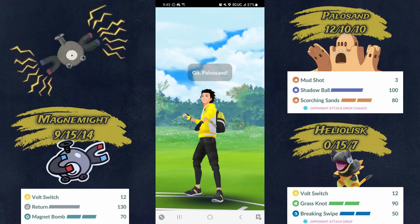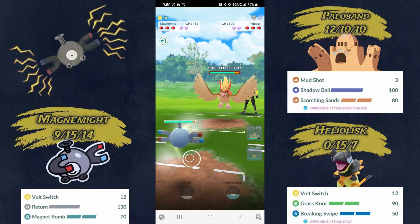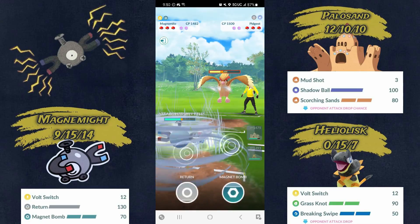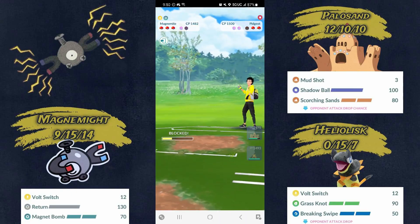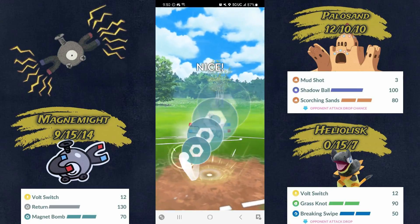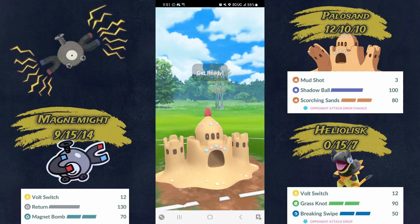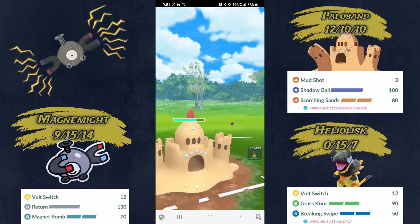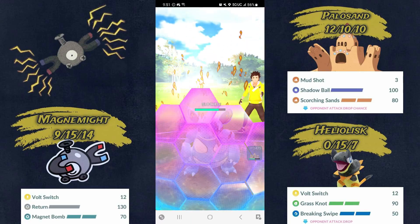Next battle — Palisand into Machamp, excellent lead. They switch out into Pidgeot. I call the Feather Dance — that's going to do nothing, double resisted — and I farm all the way down. They get one Brave Bird off so I shield it. That's a lot of damage for a resisted, Feather-Danced Magnemite. Then they've got Nidoqueen in the back, so I throw out Palisand and just spam Scorching Sands. You don't see Nidoqueen anymore and I kind of miss it — it was one of the reasons I built my Magnemite in the first place. Palisand is really underrated right now.